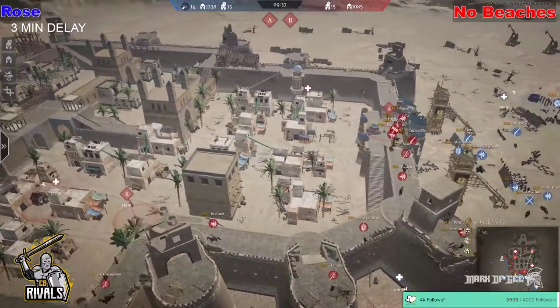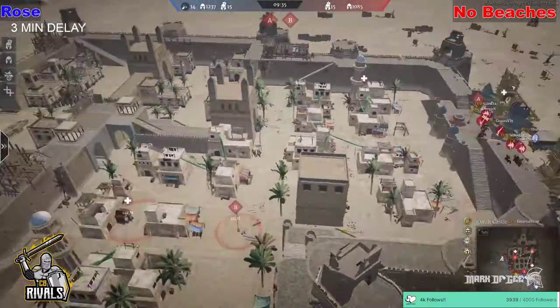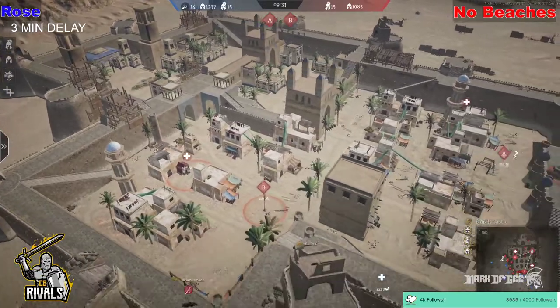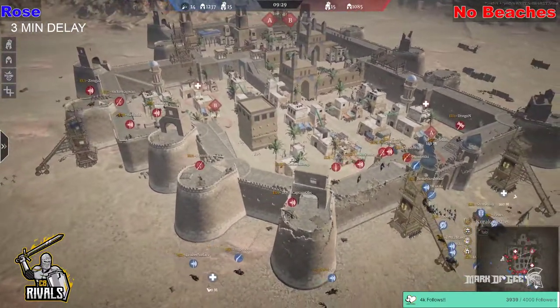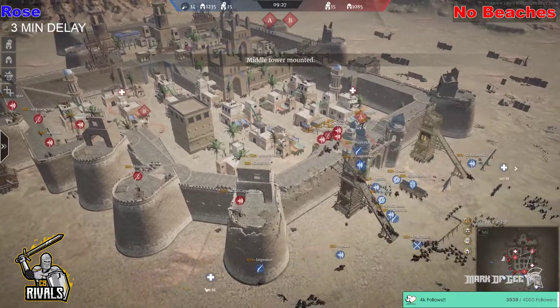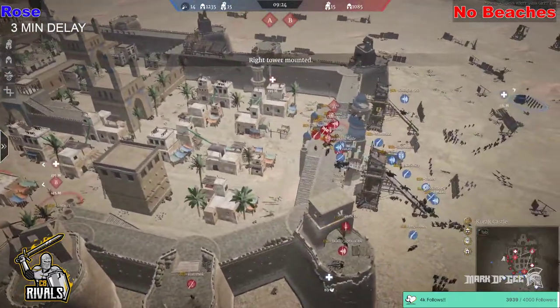A isn't really defended here — there's nobody on A, nobody on B, unit-wise it's just all heroes at the moment. Everything is just heroes, so they'll all back off as soon as the siege towers start making their way up onto the wall.